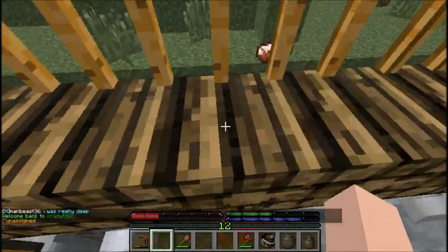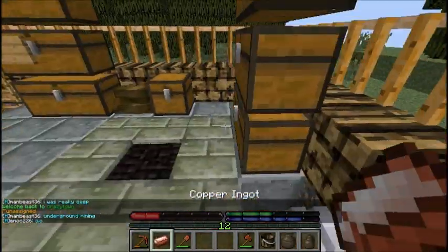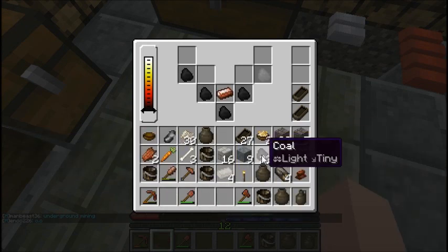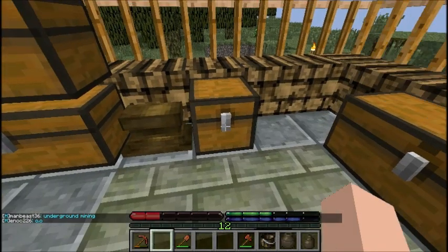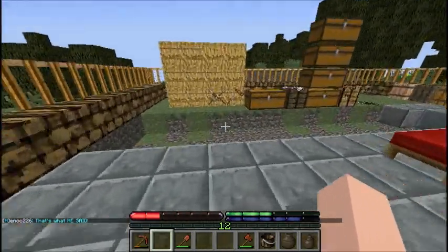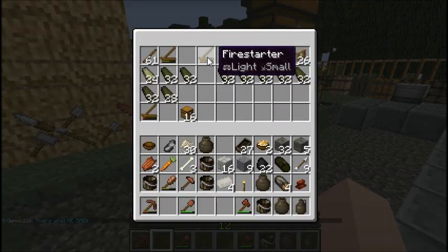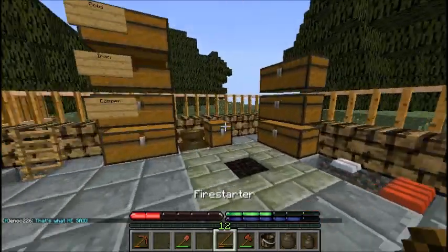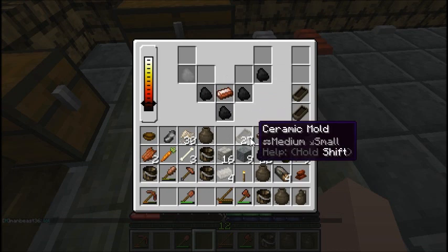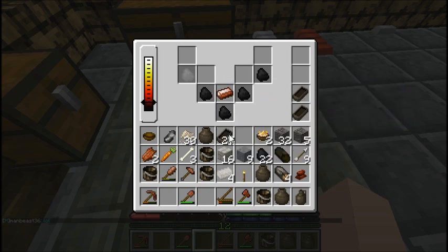Maybe process up one of these copper ingots. We can just throw it in here with some coal and fire starter it. No fire starters — no matter, I will grab one from here. And there we go. Heat this thing up.